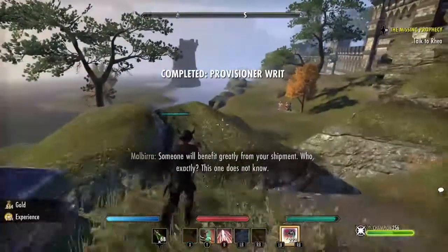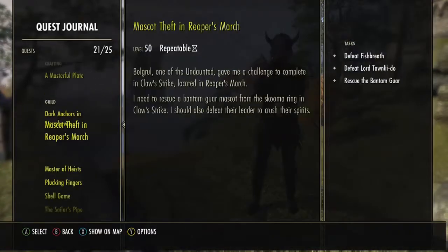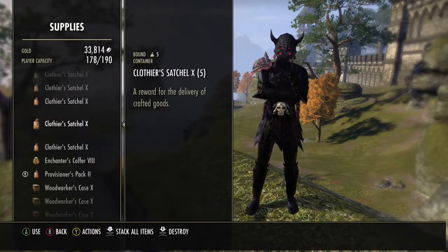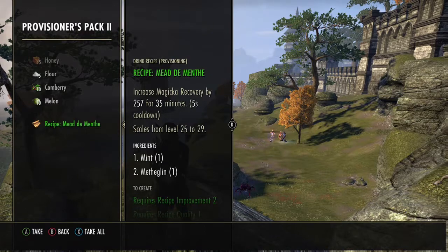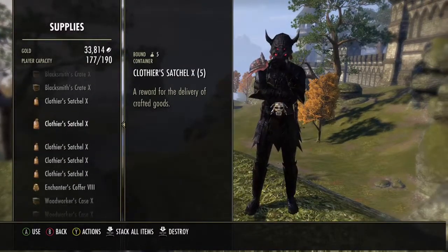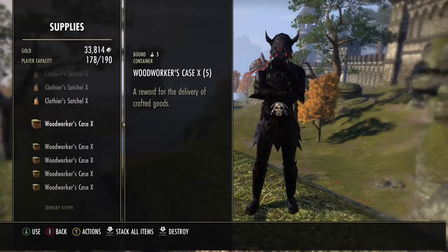Now I'm going to show you the differences between a level 10 writ and lower level writs — level 8, 2, and 3. You go into your inventory, go to your supplies. The first one is a level 2 provisioning writ, which usually gives you a recipe. The alchemy level 3 writ gave me lady's smock and cornflower, which is good. This level 8 one, I got a kuta, which is nice — you can sell that for 3.5 to 4k gold.